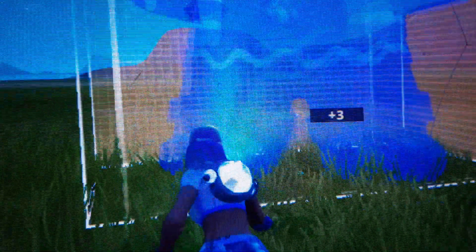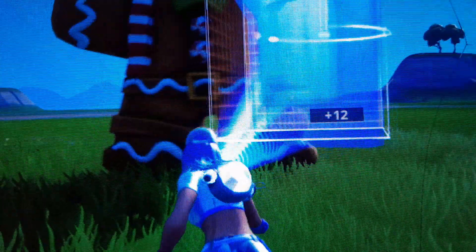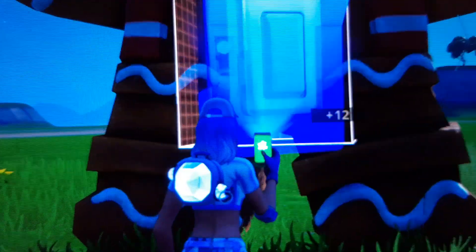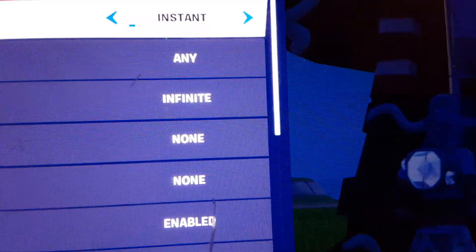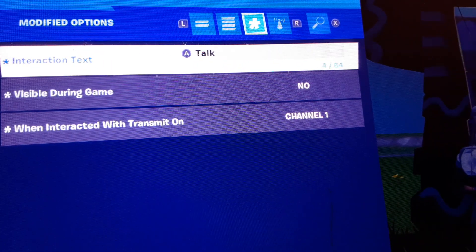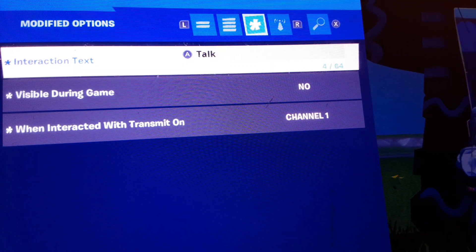You're gonna want to have the NPC — just put it anywhere you want, just put it right there. Then you're gonna want to get the button, put it out and make it max size, and then put it right in the middle. I know this kind of looks weird but you're gonna have to do it. So then you're gonna want to put these settings on: the interaction text set to 'Talk', visible during game — no. When interacted with, transmit on channel one.